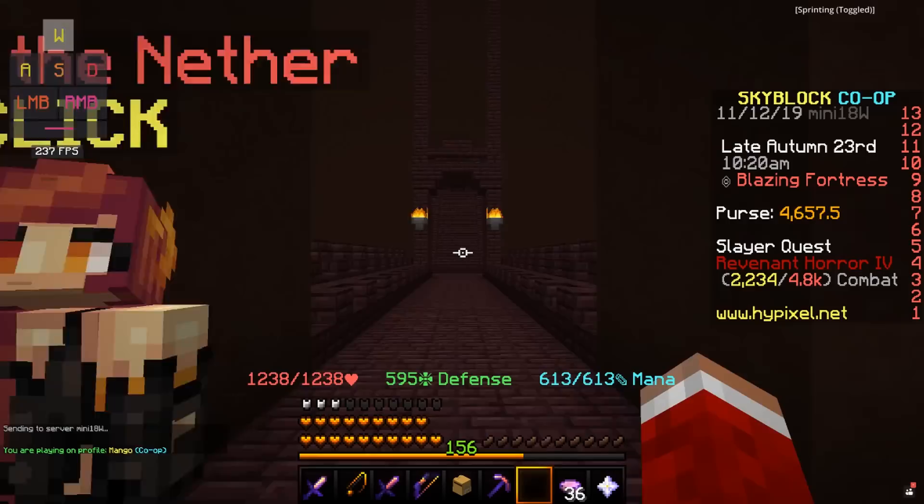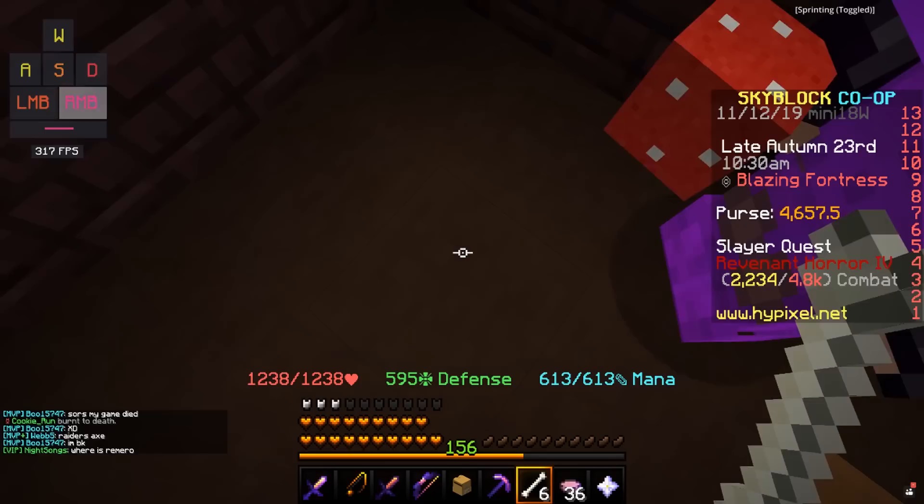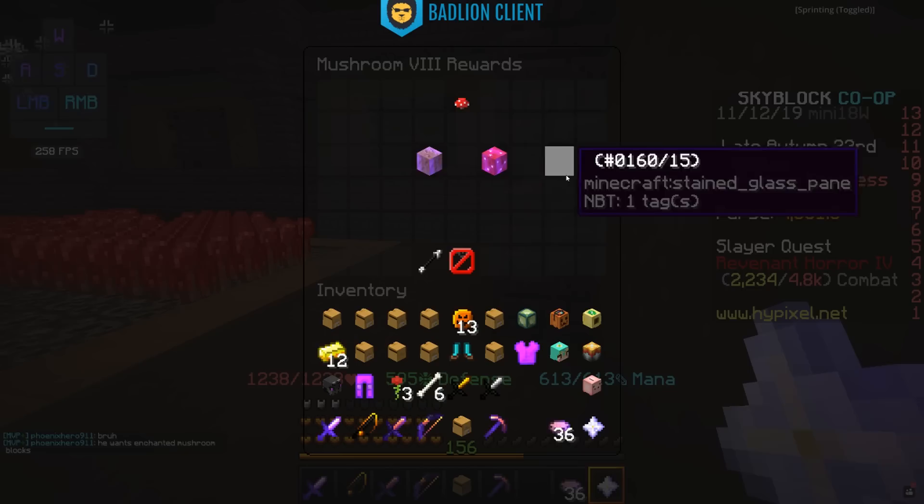Once you're in the Blazing Fortress, you go forward. Generally, the easiest way is to go up these bigger steps rather than the smaller ones. You're then going to jump down — there's going to be some Wither Skeletons — but then in this little area right here, there's going to be Romero. This time he's going to ask for an Enchanted Mushroom Block. You're going to need Mushroom Collection 8 to actually craft this, so you either need to purchase one on auction, or have the recipe, or have a friend that has the recipe to craft it.